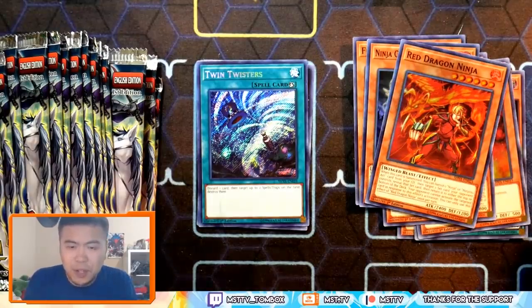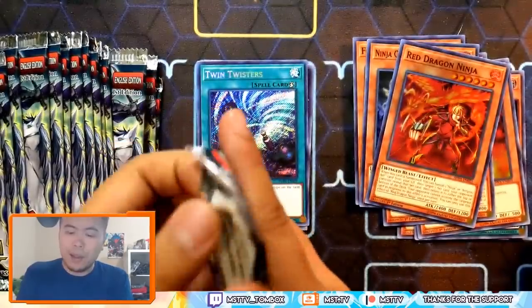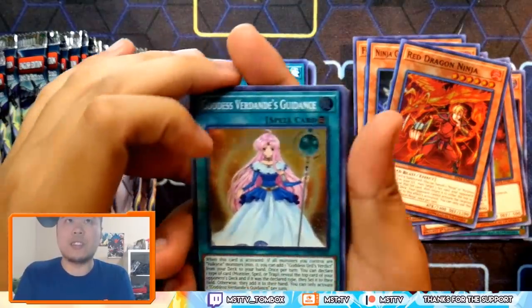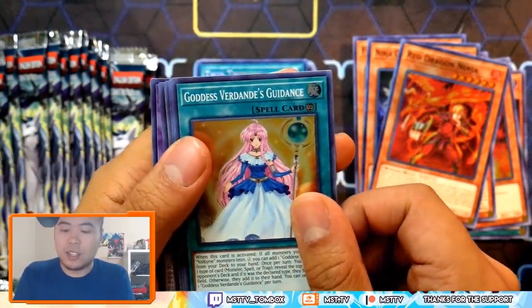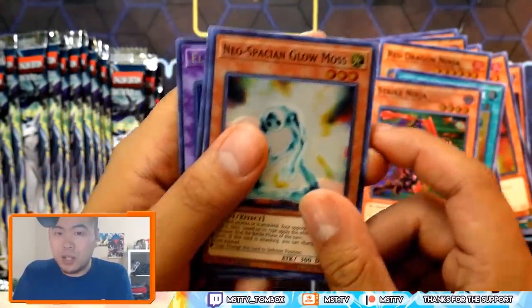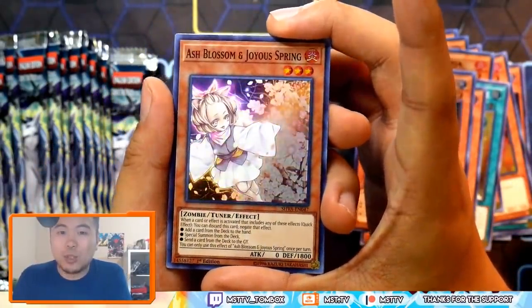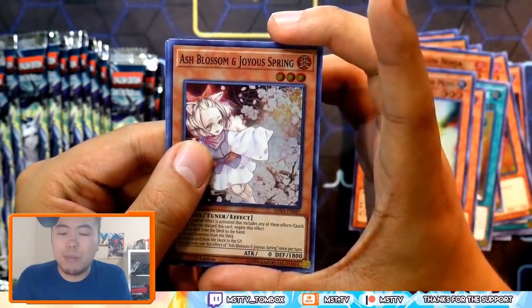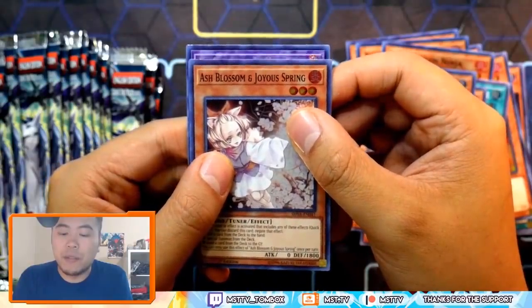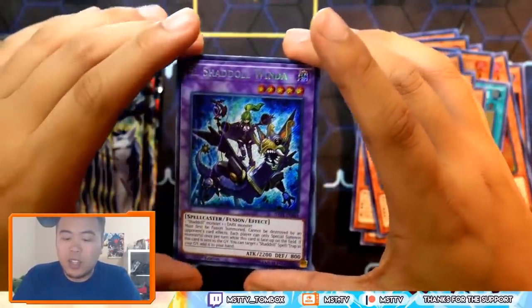Hopefully I have the focus fixed now. Pack number three — pretty excited for this one. We have Goddess Verdande's Guidance, Strike Ninja, Glow Moss, and Ash Blossom and Joy of Spring — first super rare copy! This reprint is going to be massive. Let's see how many of these I can get. And we have El Shaddoll Winda — I needed another copy anyway. Overall, this is good stuff for me.